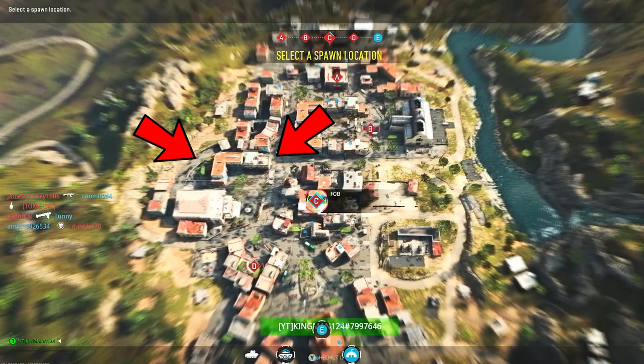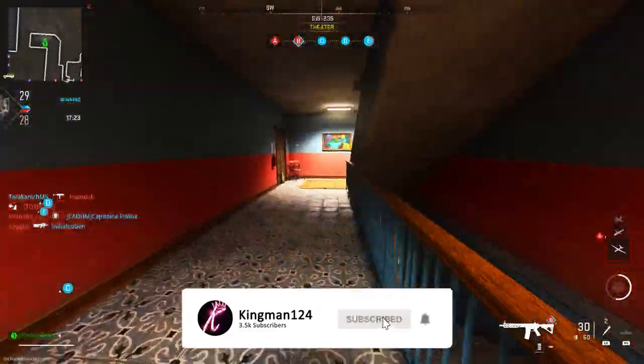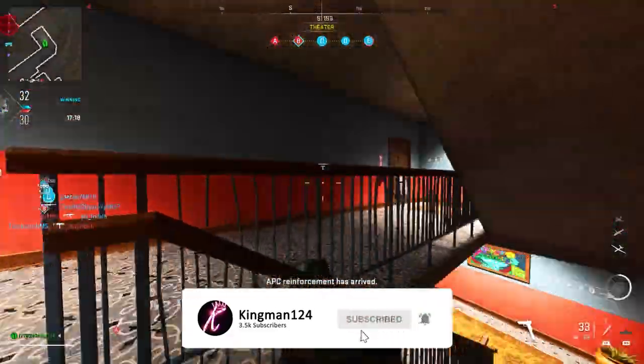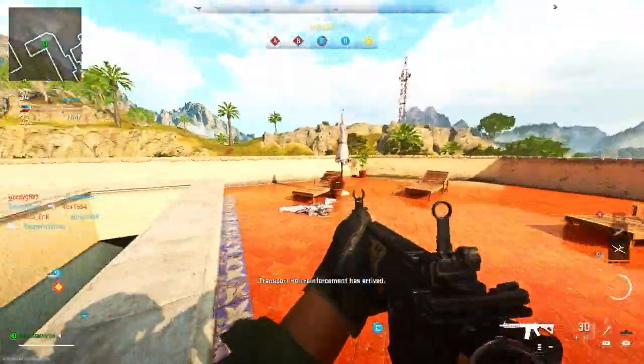Once you do make your way to my location, as you see here, here is the building for reference right there with the arrows. What you want to do is just make your way up the stairs to the top of the roof.